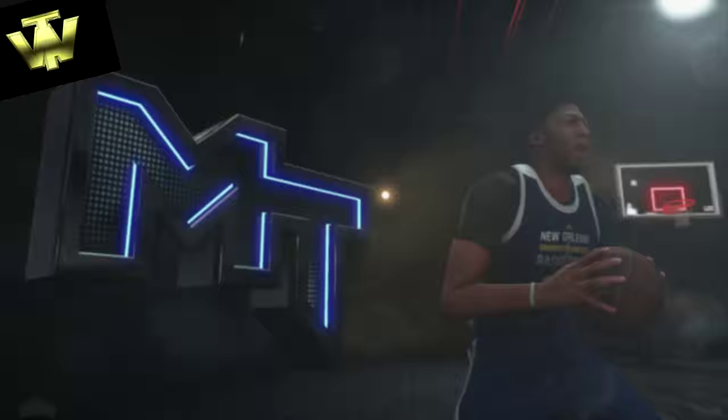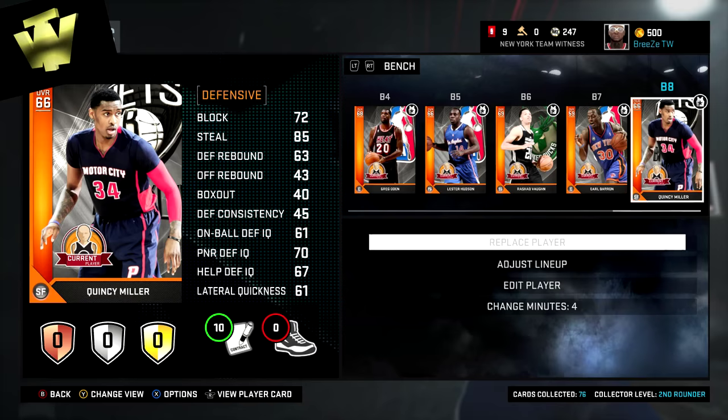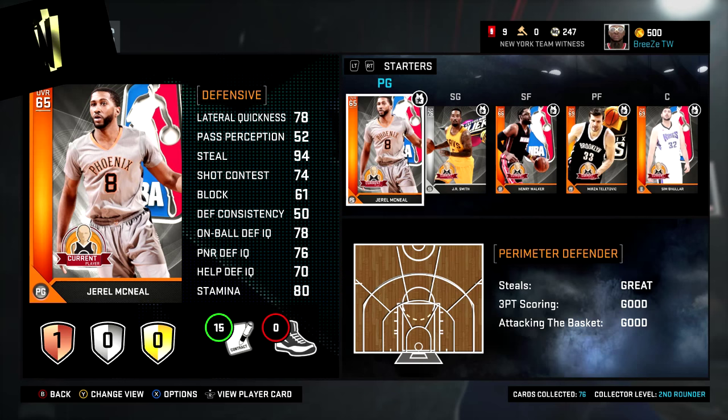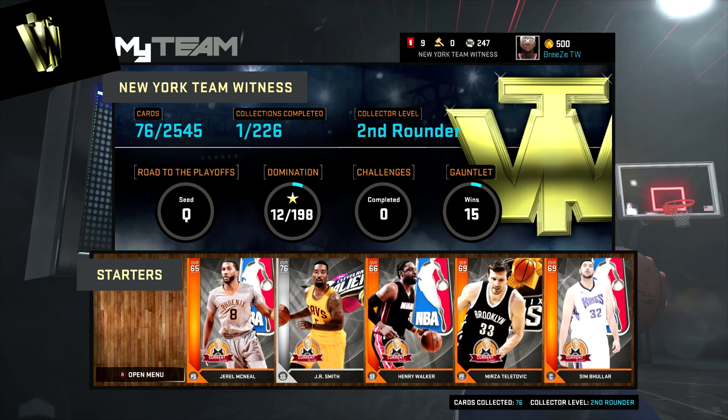With Simbular down low at 7'5 he can board and finish around the rim, and J.R. Smith can shoot, drive, and play D — pretty much do a little bit of everything. I feel like I can have a lot of success with this team. You'll be seeing how successful I am in the next video, where I'll be playing with the squad going up through the ranks in the Road to Playoffs. Once I get to the point of using a silver lineup with one gold player, I'll show you the best budget silver lineup as well.